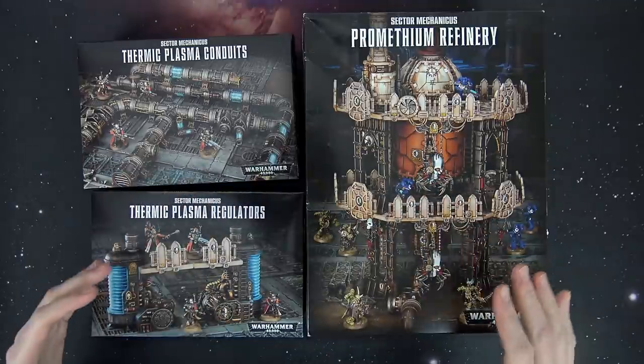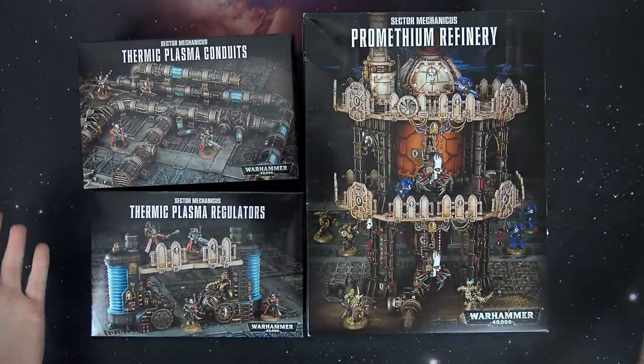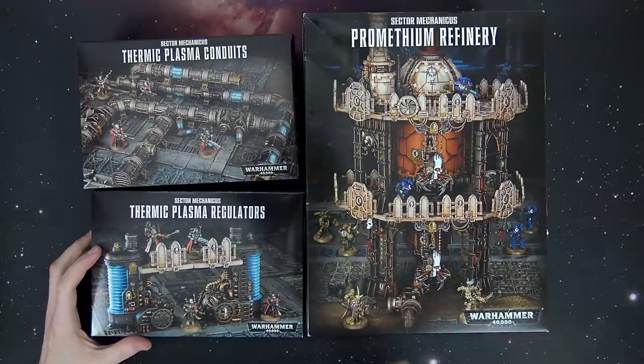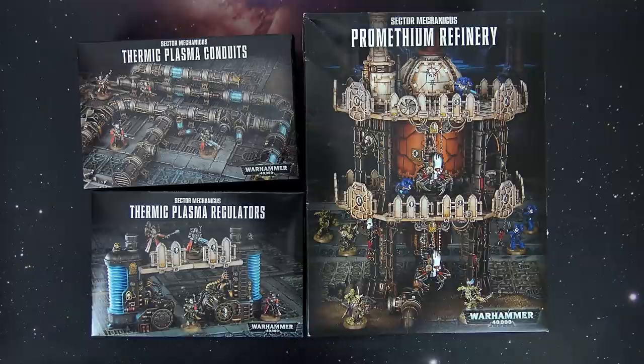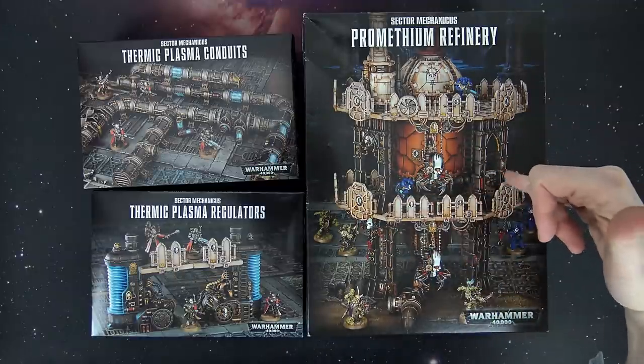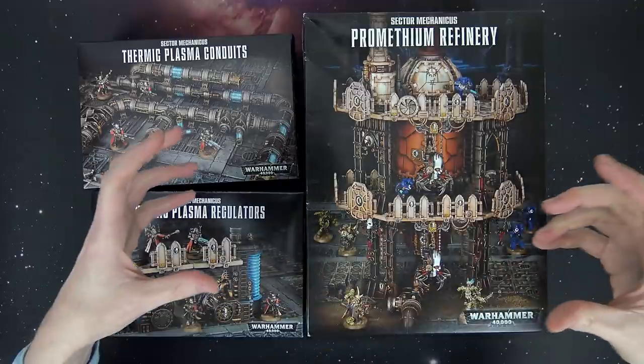You can play on this type of stuff here and of course all of the Sector Mechanicus terrain. Now this Promethean Refinery is a $115 kit. It's very similar to what you got in the Armageddon Shadow War box, but it has a few more components kind of switched around. Some more of these octagonal gantry type things and not the long stretchy gantries.